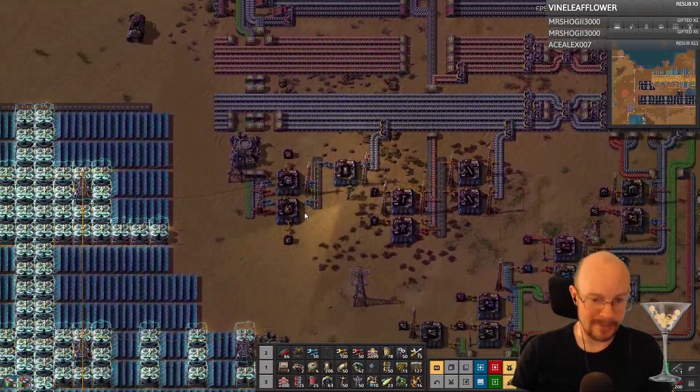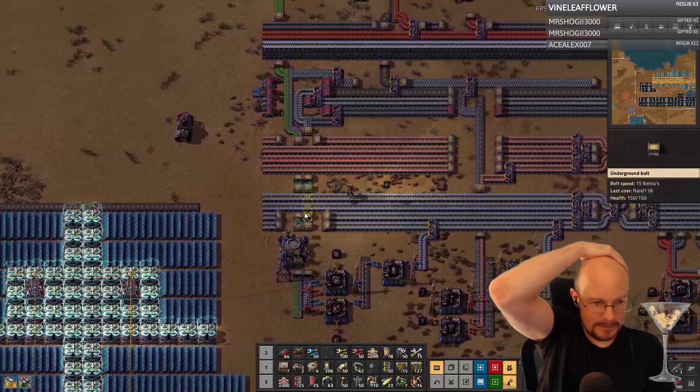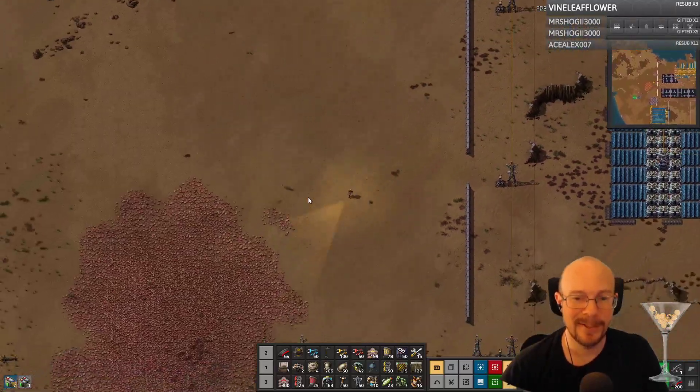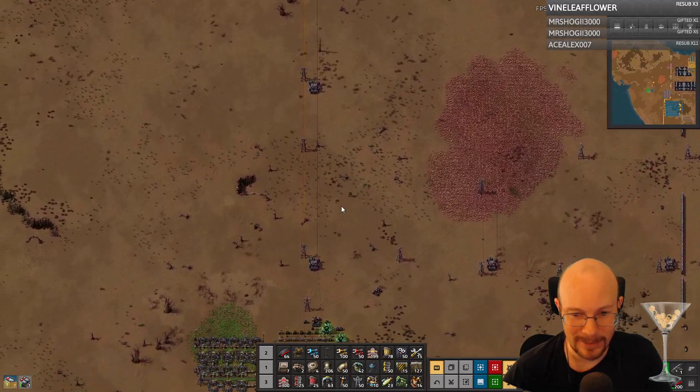Let's go try to set up, finally, nuclear power. My goodness. Faster than our car — yes, thankfully. We don't have to use our car to get anywhere. Look at the zoom zoom baby. Okay, now we're zooming.